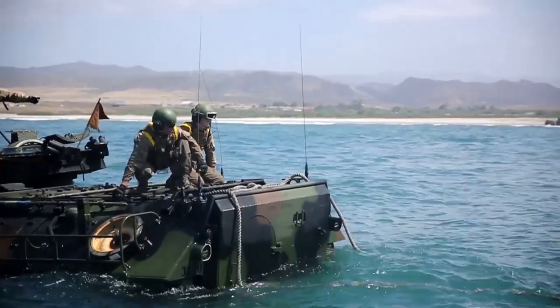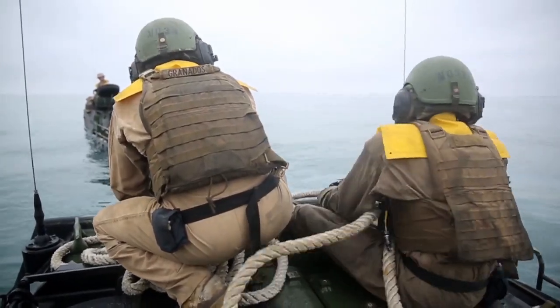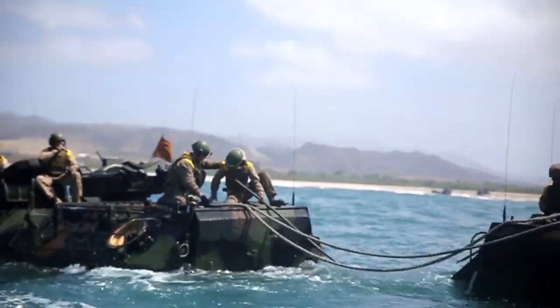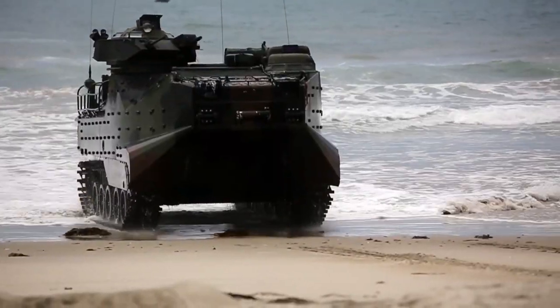Our water towing consists of one vehicle simulating as a disabled vic, and then we drive out there next to each other and throw ropes. One vehicle throws ropes to the disabled vehicle, they connect them down to the mooring cleats, and then we start towing them for a little bit. Once done, you disconnect the ropes and drive back onto the beach.